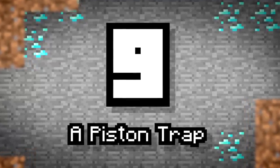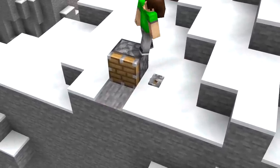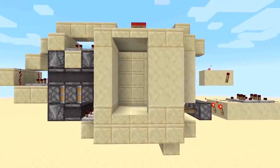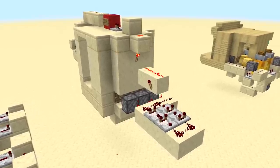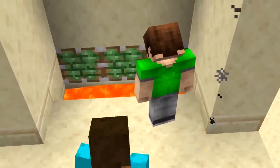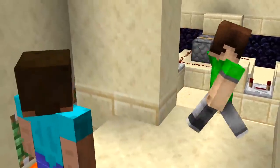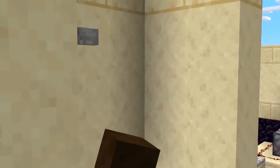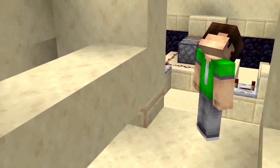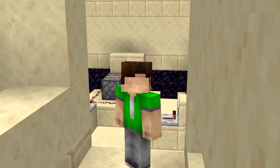Number nine: a piston trap. Pistons are great for helping out, but they can also cause you heaps of trouble if you're not prepared. To get some defenses in place, why not create something a little unexpected? Most players like disposing of their extra items in lava, so having your own lava disposal area can be very useful. Show another player how it works, but make sure not to include the trap part yet — just disconnect the wire. Once the player tries to do the same thing, reconnect the wire and your piston-pushing fun can begin. Traps like this can come in all different shapes and sizes.